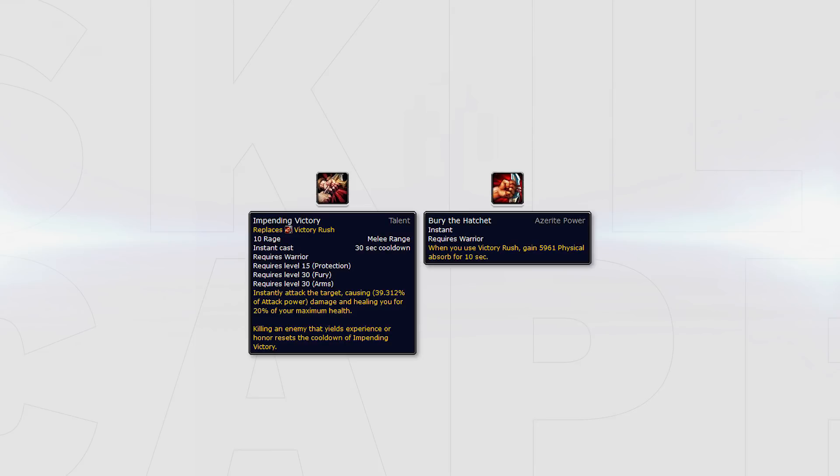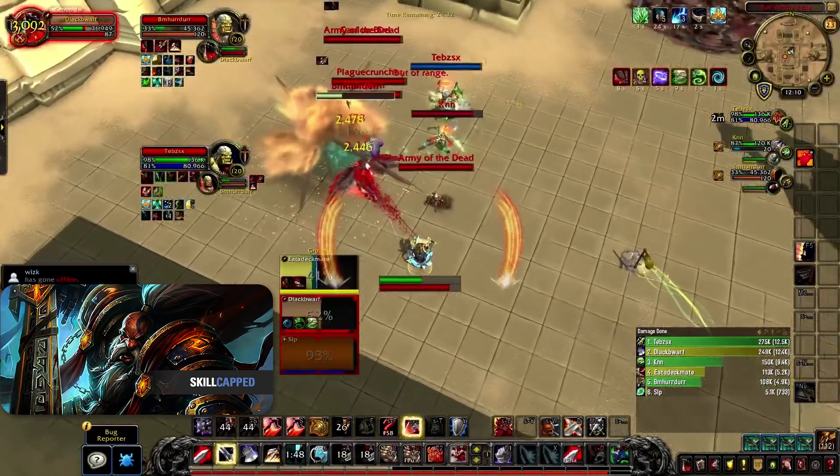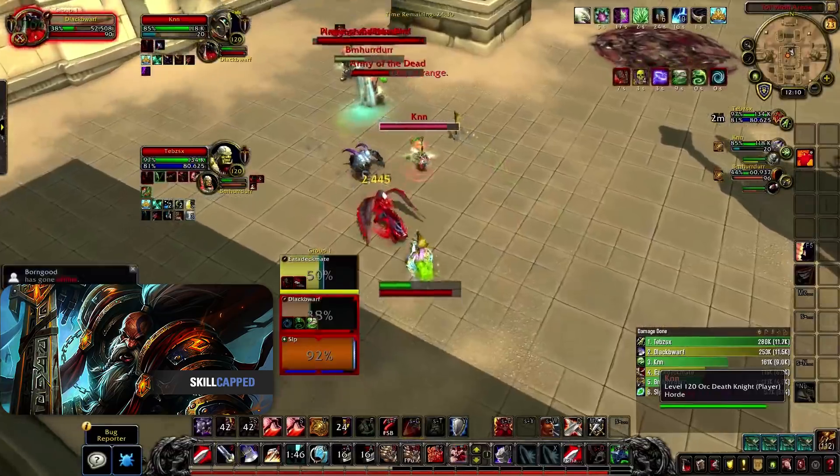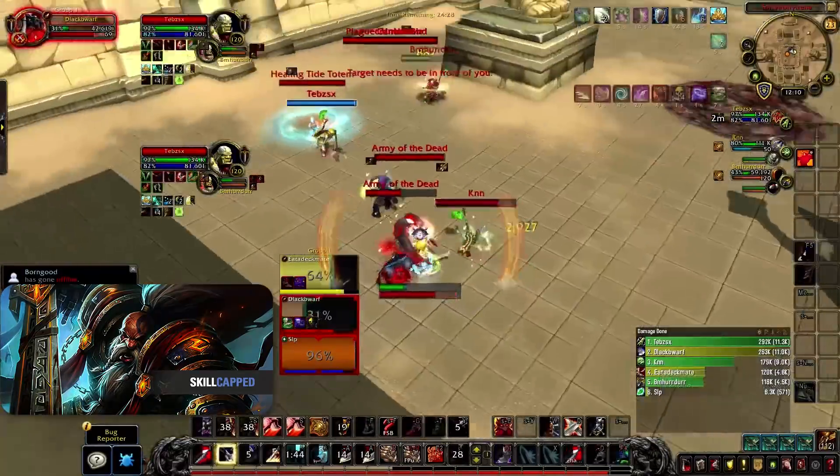Impending Victory will only be good when you are focusing on self-survivability. If you keep dying versus some compositions, you can use the talent to help self-sustain easier, and even pair it with Impending Victory Azerite traits on the third tier to give you a big heal every 30 seconds.